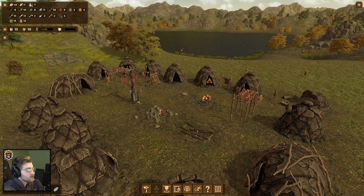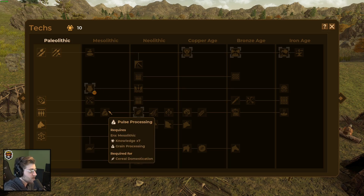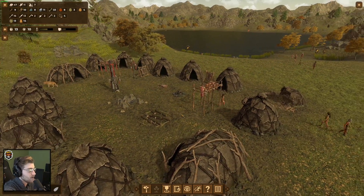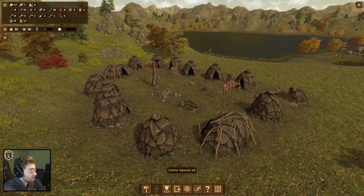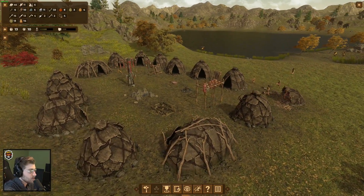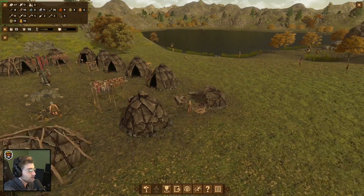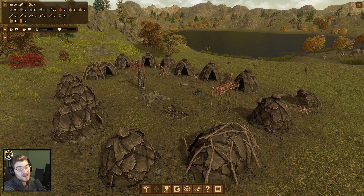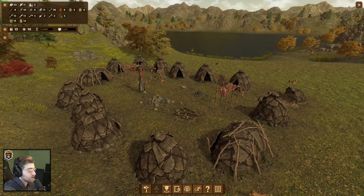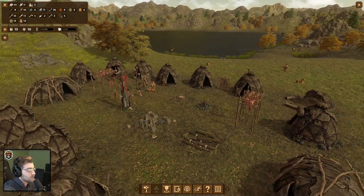We're at 10 knowledge points — we need five more to enter the mesolithic age. I hope the knowledge requirement isn't 15 for all of these — that would be disappointing and take way too long. At this point our people are kind of existing without issue. We have so much cured meat and fish we don't even need a fisherman — the hunting is going so well.